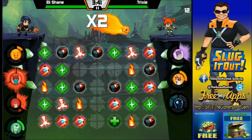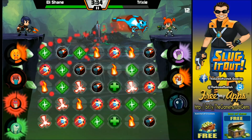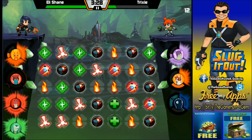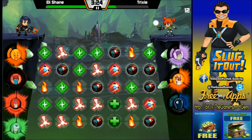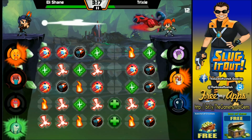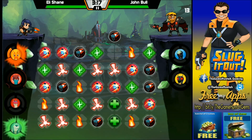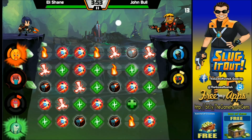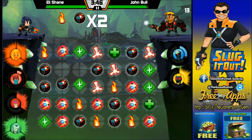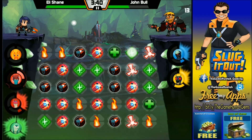Let's send Infernus first so we can have Fandango ready for the next one. Fandango, now you can go — hopefully take care of Trixie. I'm really not trying to be bad here, I'm just trying to use Cat's combination as best as possible and so far we're doing just fine. Ramstone, that was perfect timing. Trixie, good night, I'm sorry. John Bull — this is going to be a tough one. Fandango, you're almost ready. I think these episodes are going to be extremely long, but I'm sure that's what you guys enjoy watching.